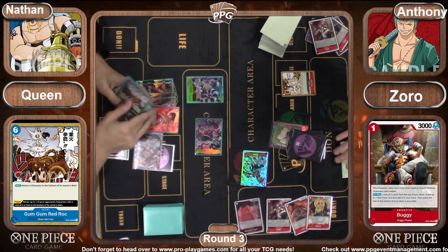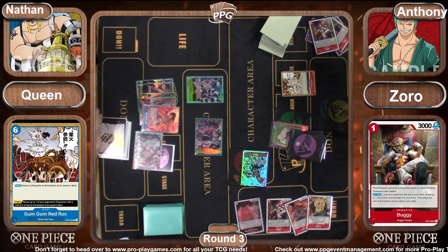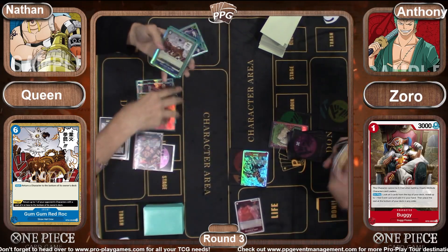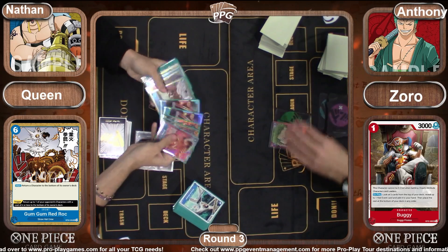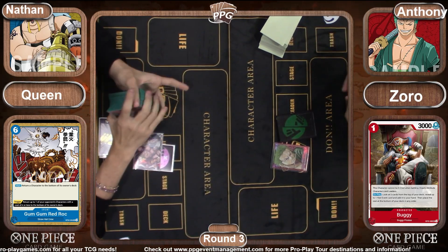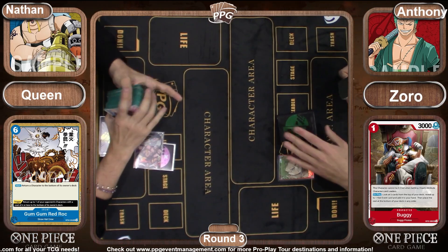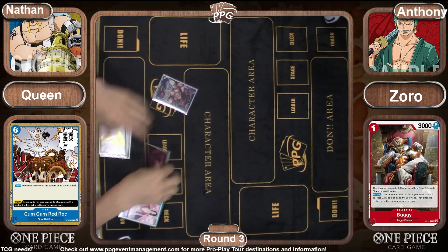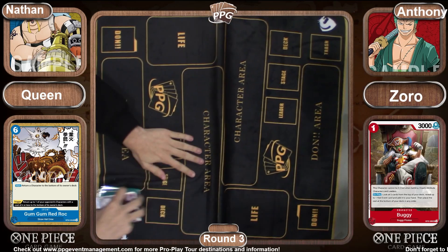Queen got flooded with all the top end and was not able to get down to the right number of cards in hand. The last few life weren't triggers, they weren't counter power — they were just top end, just boss monsters that you can't do anything with. So you're sitting on six cards in hand, meaning on the turn where you want to play nine-drop Yamato and use your leader effect to heal two damage, you just couldn't. That is unfortunate, but that is how it goes sometimes. We saw a very quick game — Zorro taking the win.